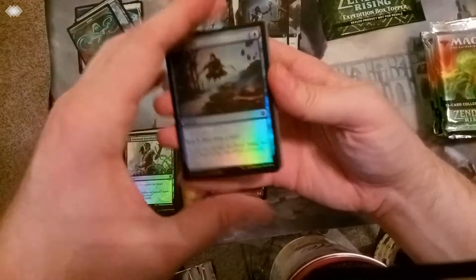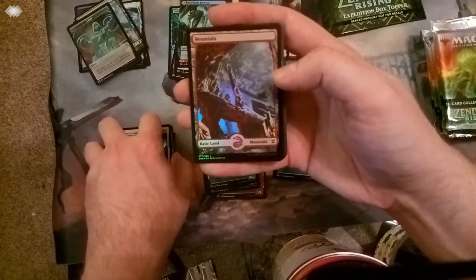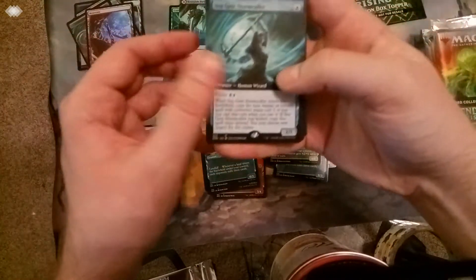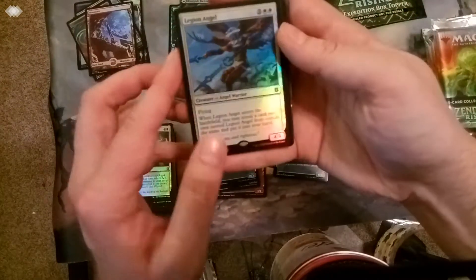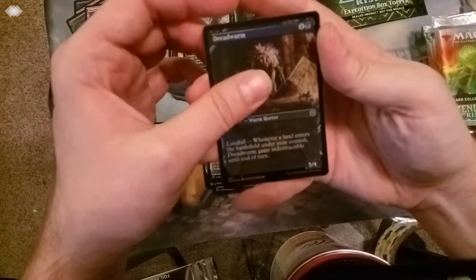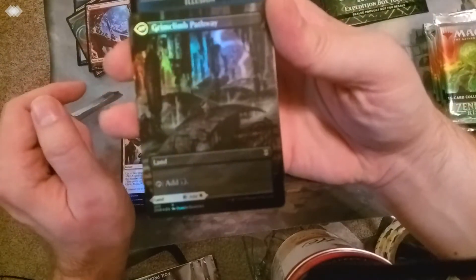Nothing stupid insane yet, but there's still a few packs to go. We're just going to glide right through the commons and uncommons until we get to land. Mountain. Extended art, oh — mythic! Seagate Stormcaller. Foil Legion Angel. Showcase, showcase rare: Scute Swarm. Foil, and we got the foil Brightclimb Pathway extended art, which doesn't look as nearly as good on this camera, with Grimclimb Pathway on the back. That is absolutely gorgeous. Love those pathways.